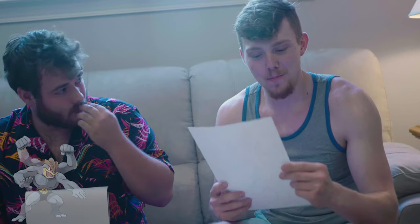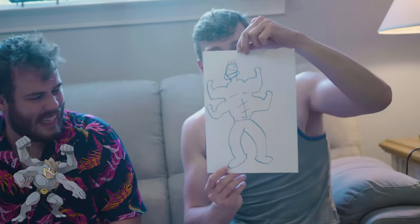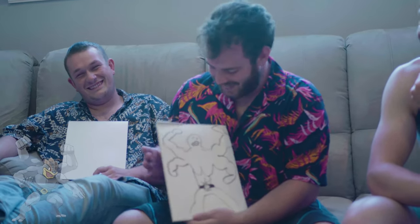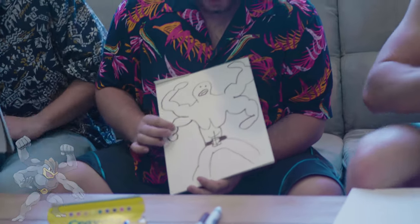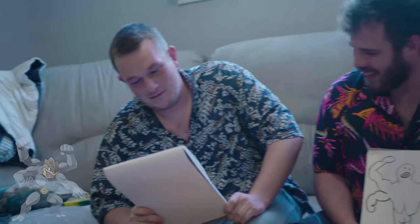Blake, you go first. This is my Machamp — the longer I went, the more deformed he became. There's not much explanation for this; I wouldn't want to see this in my bedroom late at night, it frightens me. Josh: I spent all of my time on the body — the face didn't get much attention. He's got his belt, the four needed arms, and he looks pretty swole, but I ran out of time for the face. I know he has those duck lips.